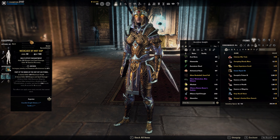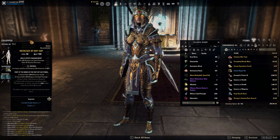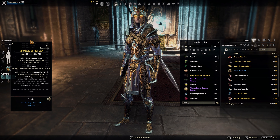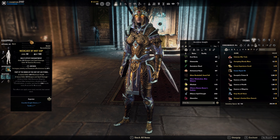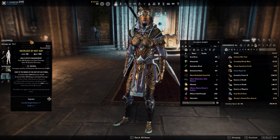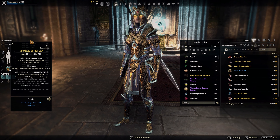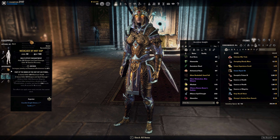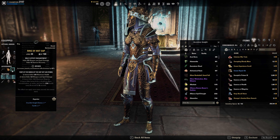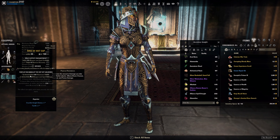On jewelry, the enchant: you always get Weapon and Spell Damage as the main enchant. If you go with the physical one you get some Stamina Recovery; the Magicka one gives you some Magicka Recovery. I just went with two times Stamina Recovery and one time Magicka Recovery. It's not crucial — you can do all Stamina Recovery or all Magicka Recovery, just personal preference.